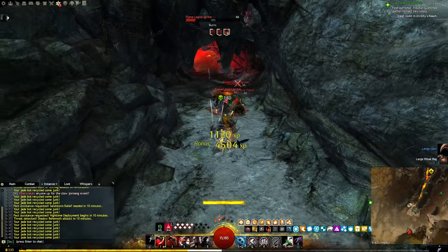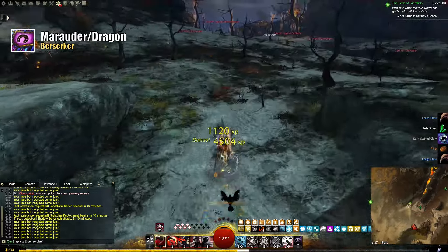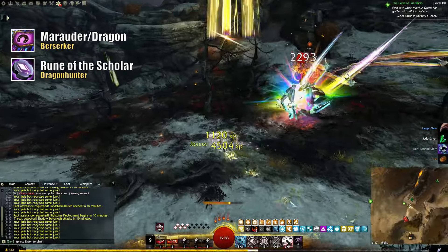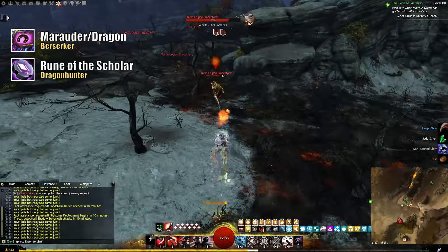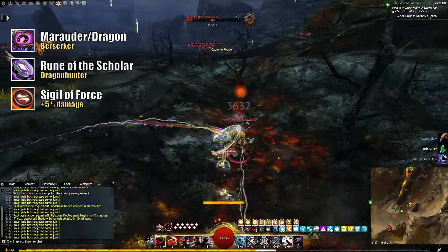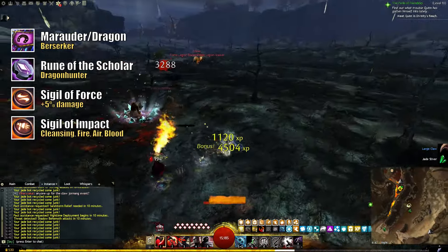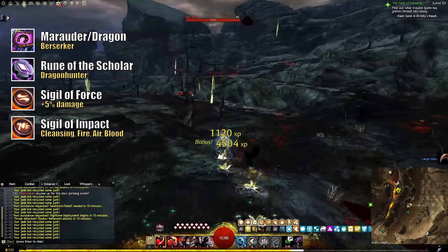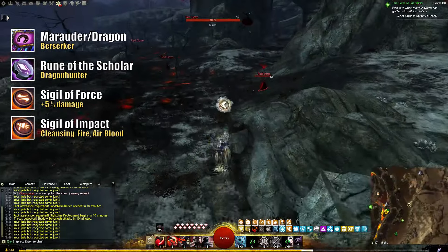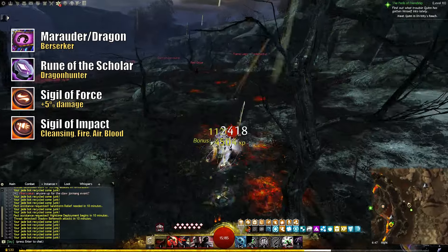As for the stats on my gear, I'm running with a mix of Marauder's and Dragon's gear, but using a Berserker setup works just as well and is preferable if you want to also play instance content. Runes are Scholar or Dragon Hunter, whichever is most affordable to you. As for sigils, Force is a nice bump to our damage, and the second one is entirely up to you. Impact is probably the best all-round pick if you only have a single set of gear. If you do have the luxury of swapping sigils around though, Cleansing is a great way to deal with conditions whenever you're weapon swapping, while Fire or Air could add an extra proc to your critical hits, and Sigil of Blood can help with sustain.